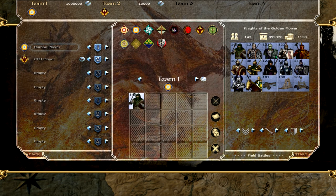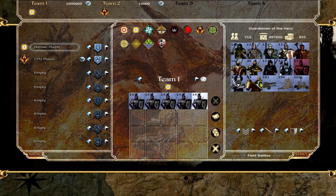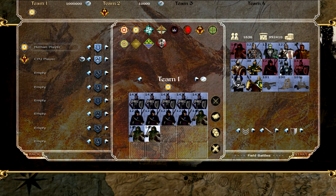Their mid-tier roster consists of the Scouts of the Tree, the Spearman of the Swallow, and the Guardsman of the Harp. You can mix and match these up to a total of 12. Let's take 5 of them — up to 12. That's what we did last time.